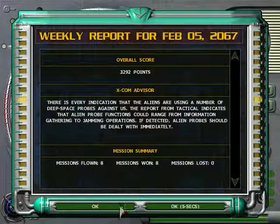Weekly report. We're finding out that aliens are using deep-space probes against us. But we could already tell that with the earlier downlink jammer. That's alright though.